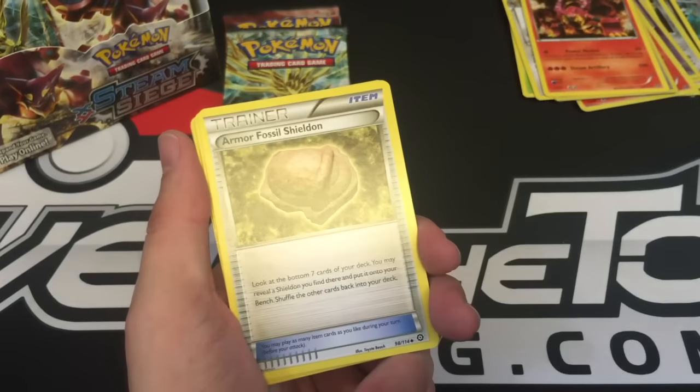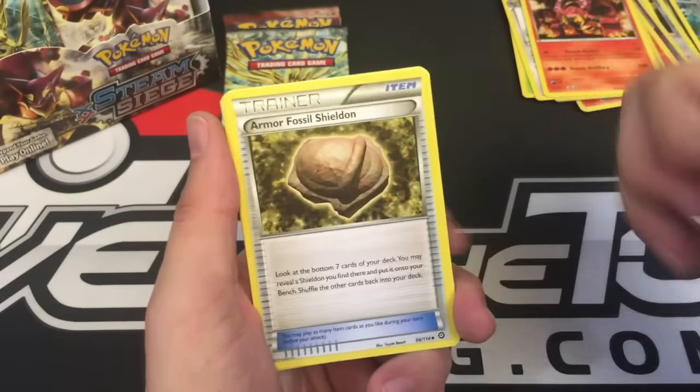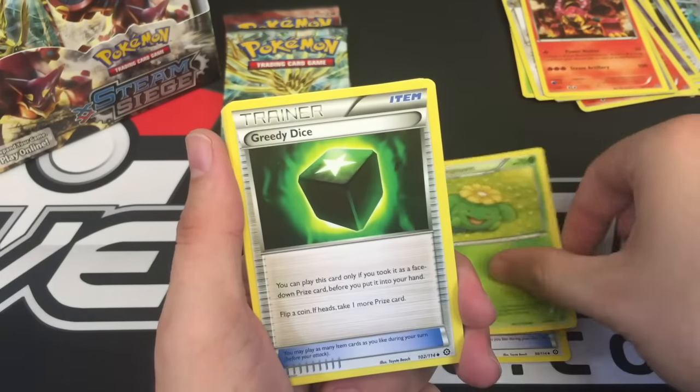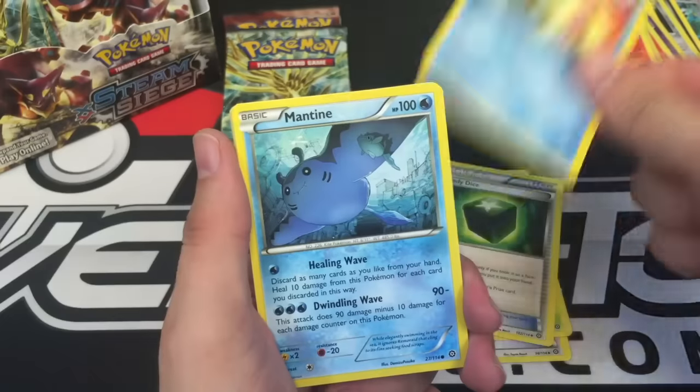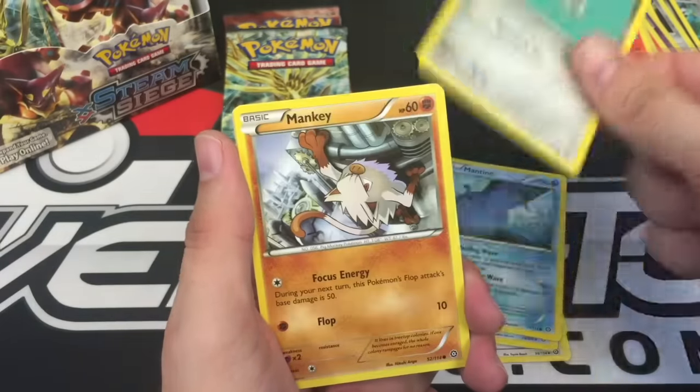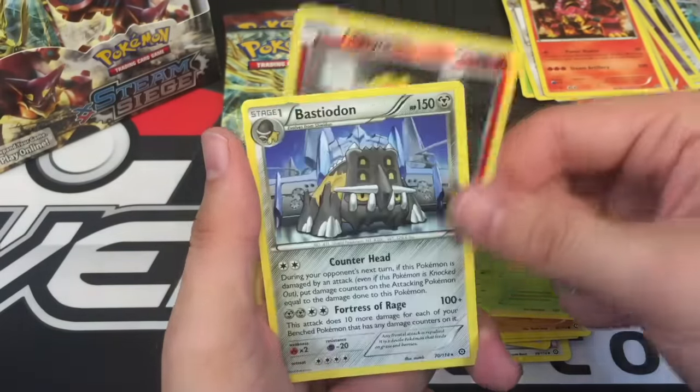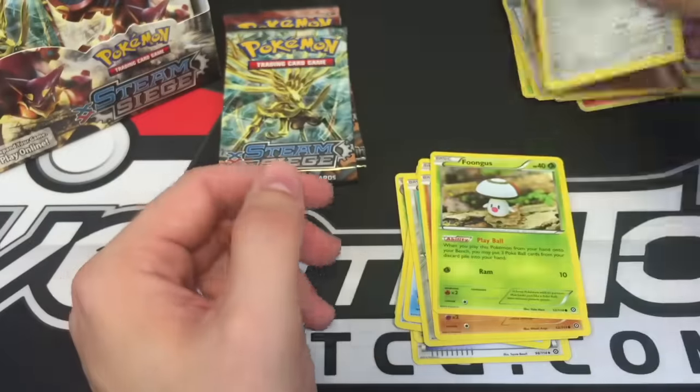We're going through a dry spell here, guys — we've got to pull through. Pack 9: Armor Fossil Shieldon, Skiploom, Greedy Dice, Shellos, Mantine, Klink, Mankey, Fungus, Ponyta Reverse, and a Bastiodon regular rare.